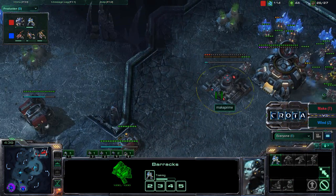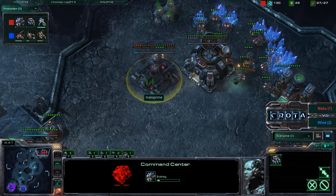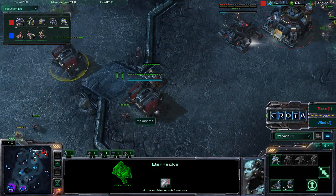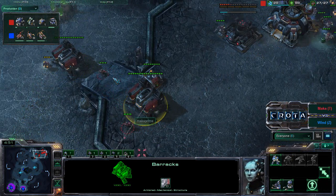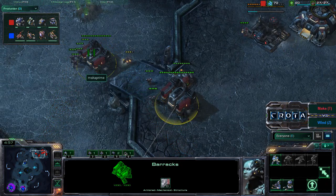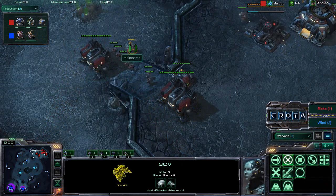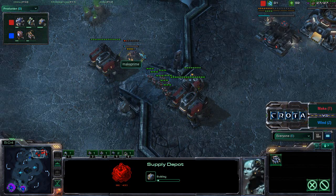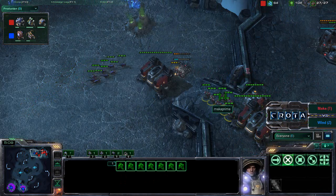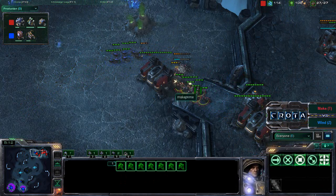Nicely done so far. I expect Maka Prime to transition into a different style of play. His two barracks still do not have tech labs down. I like this little zigzag — it makes it quite a race for any zerglings to get up this ramp. There we go, another supply depot as those marines on this ramp will be able to sit and be protected fairly easily.